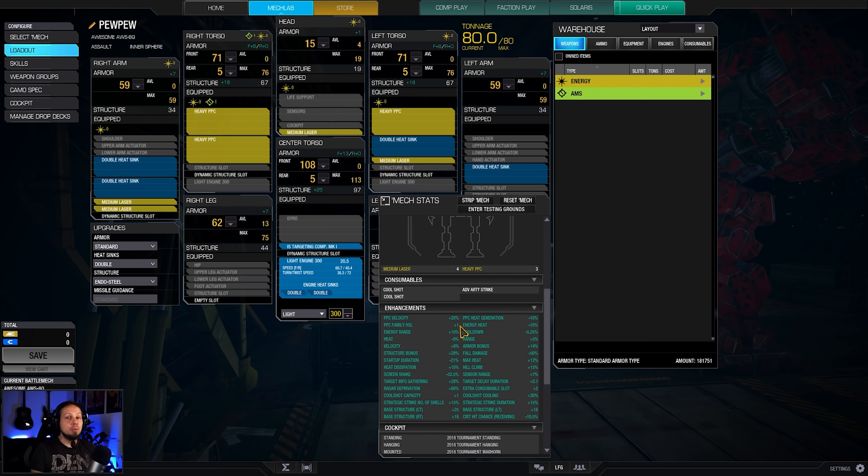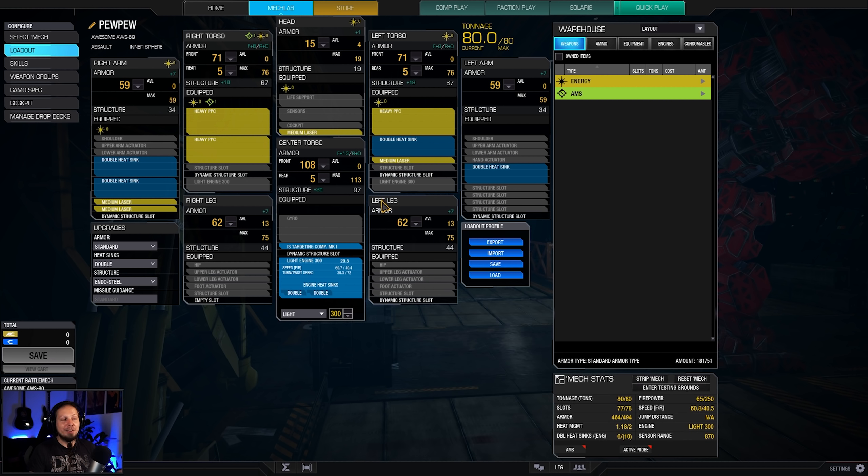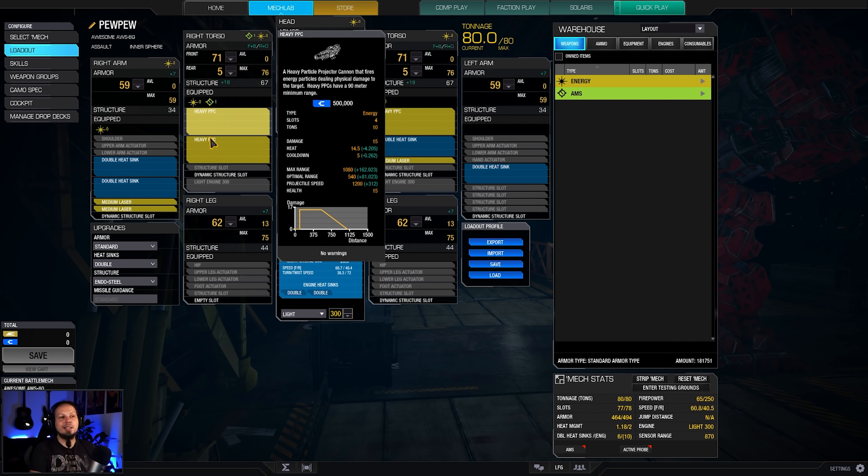That means we can shoot more than two PPCs at the same time - we get an additional one we can shoot without ghost heat. That means we can shoot all three, which deals 45 damage alpha strike. And if we are getting lucky we can even penetrate heads quite quickly, because we have a total of 38 armor and structure combined, and 45 is obviously more than that. So this is a headshot monster if you can actually aim at the face of your enemies.